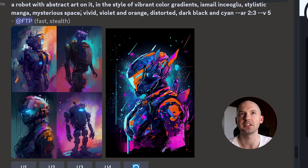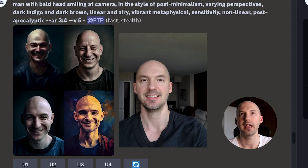I'm a little shocked that this prompt made these pictures — I don't know if I would have expected that. This was fun. I put a picture of me and wanted to see how Mid-Journey would describe it. Style number one: man with a bald head, smiling at the camera, post-minimalism, varying perspectives, dark indigo and dark brown, linear and airy, vibrant, metaphysical sensitivity, non-linear, post-apocalyptic. I guess Mid-Journey's not quite good at describing how a face actually looks right now — it kinda just gives the overall image.